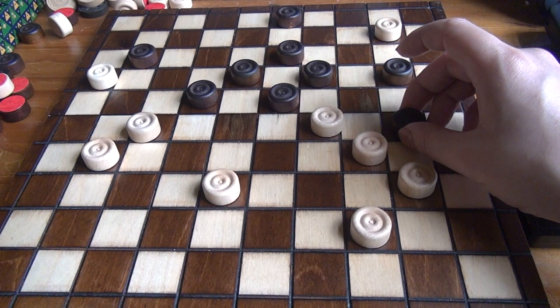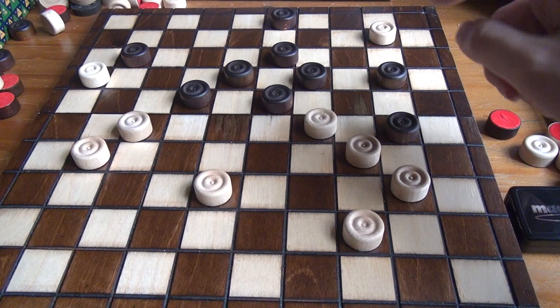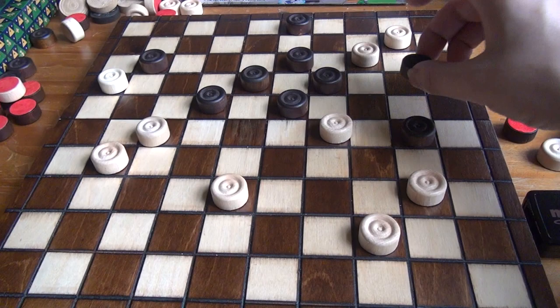He starts out with this move and this forces White to make a double jump, because that's the only jump available and by the rules of the game, White has to make the maximum number of jumps that are possible.